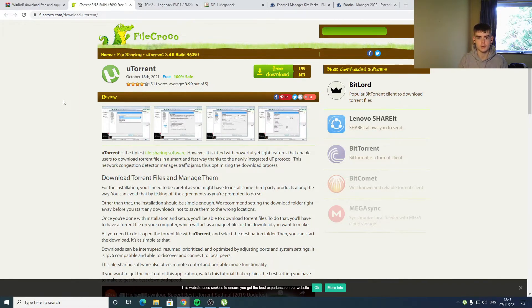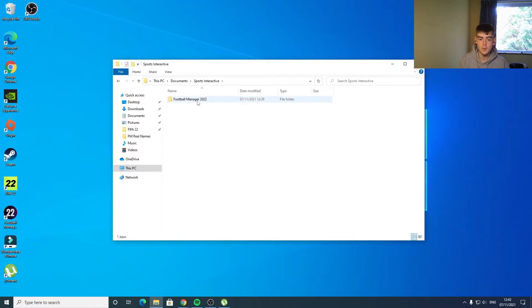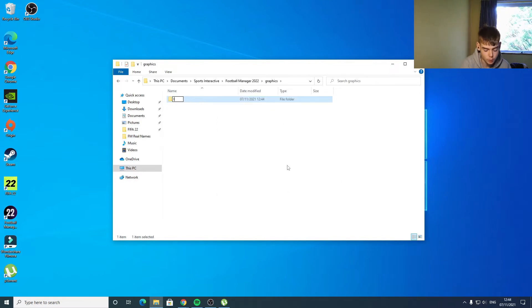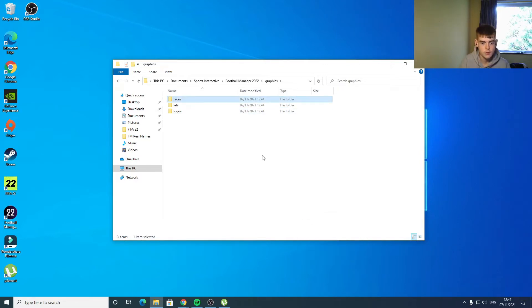Once you have installed WinRAR and uTorrent, you're going to want to go to This PC on your file explorer, then to Documents, Sports Interactive, Football Manager 2022. Then you need to create a folder — go New Folder, name it 'graphics'. Inside that folder you're going to create a few more folders: the first one called 'logos', the second 'kits', the third 'faces', and the fourth 'trophies'.